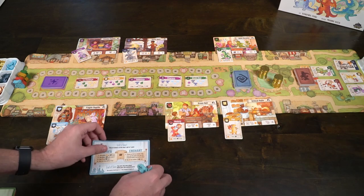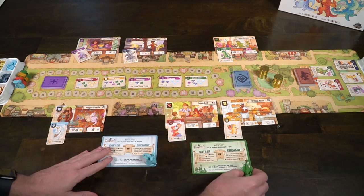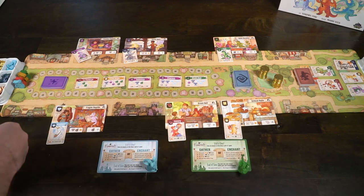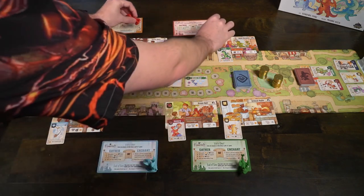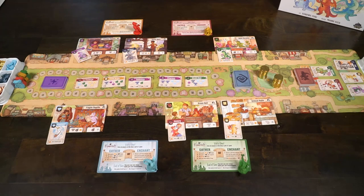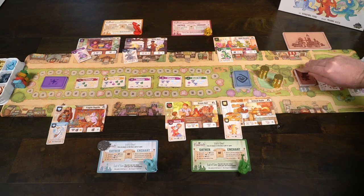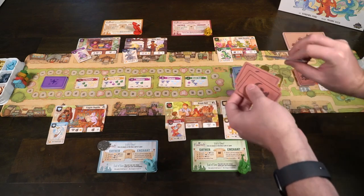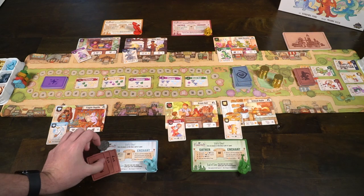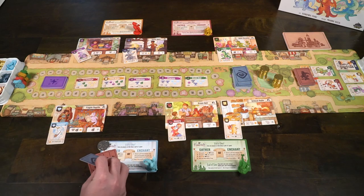Everything else can be pushed aside for later use. Each player is going to be receiving three artisanal dragons from the deck and two fancy dragons from the top of the pile. Then you're going to give every single player a dragon miniature, their dragon board, and the scoring dragon for points. If you're playing with the base game you'll simply be using a token instead. This is the Kickstarter version so it has a fancier version. After that, give one player the first player token and you're ready to begin Flamecraft.